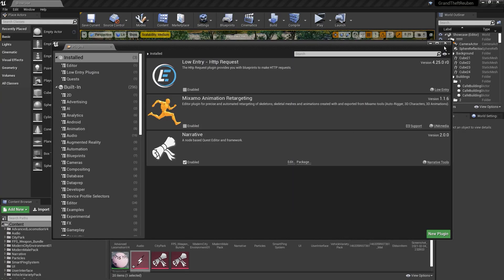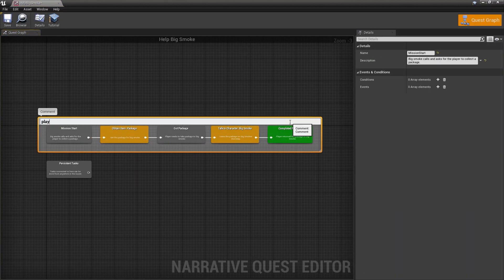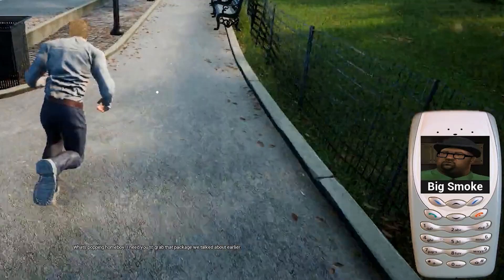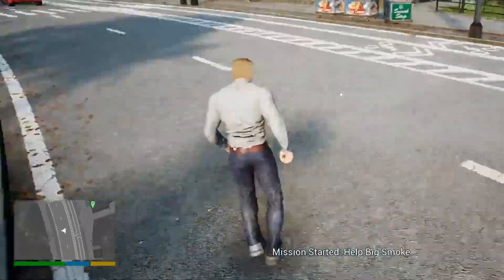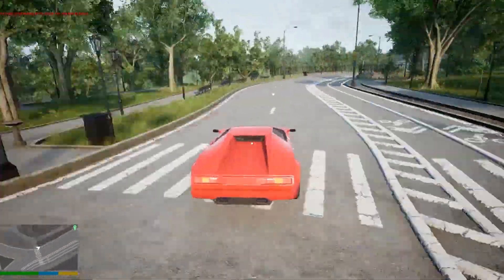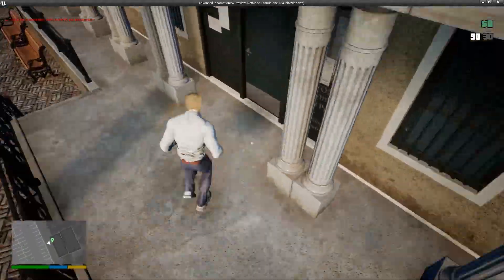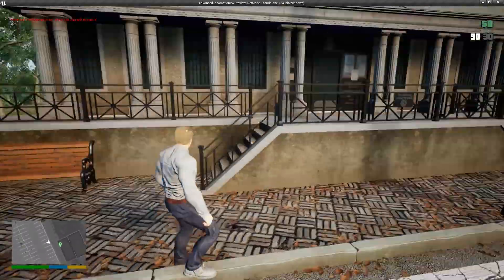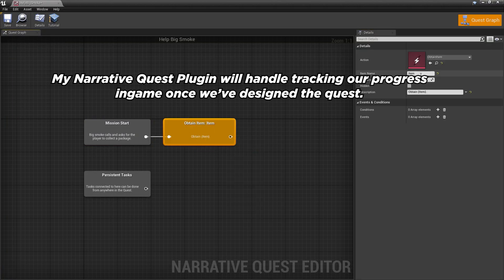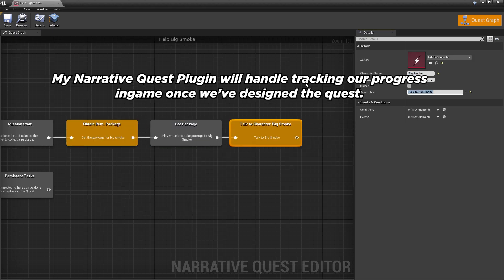With the phone and mini-map systems complete, I could finally get to the quests. I used my Narrative Quest plugin to design missions — you design the quest and the plugin handles the logic. My first quest was basic: Big Smoke calls you and asks you to get him a package, you find it and deliver it to his door. Gray nodes are states in the quest, orange nodes represent actions that move you through it, and reaching the green node means you succeeded.